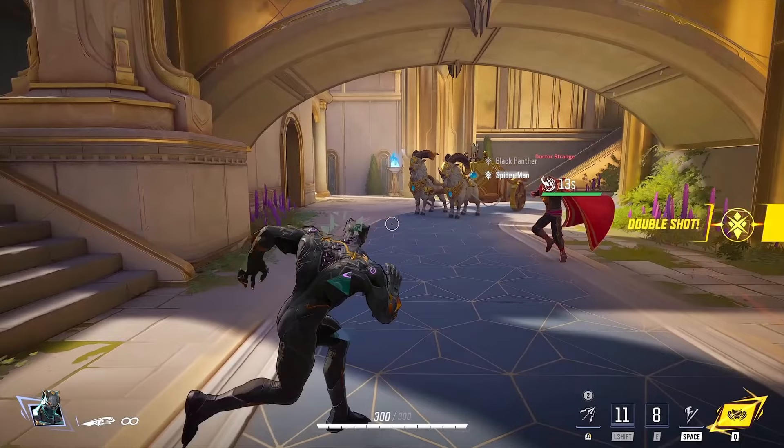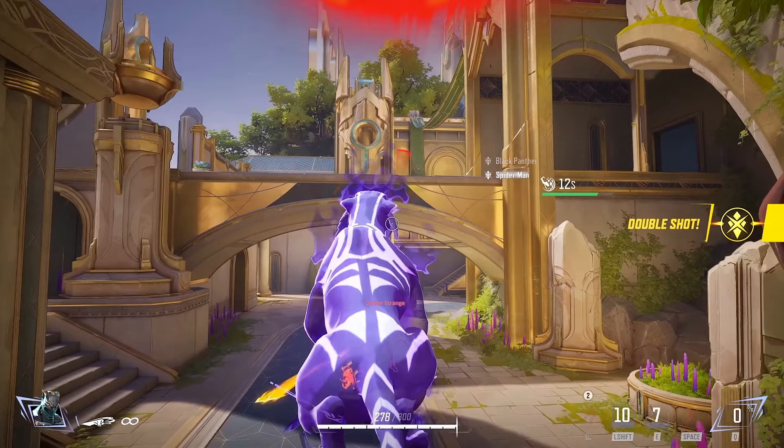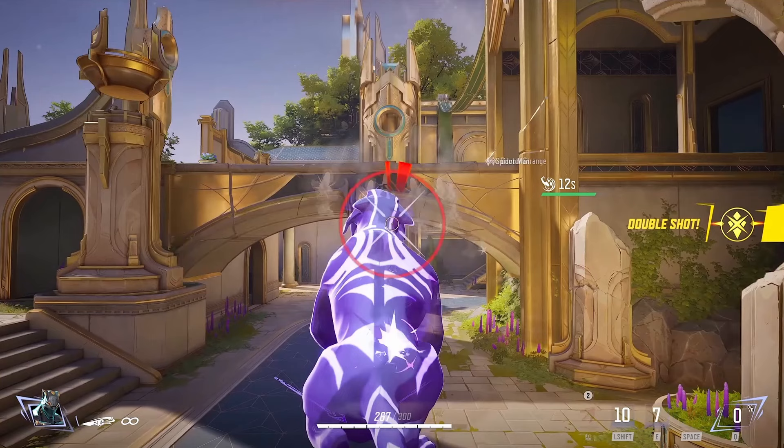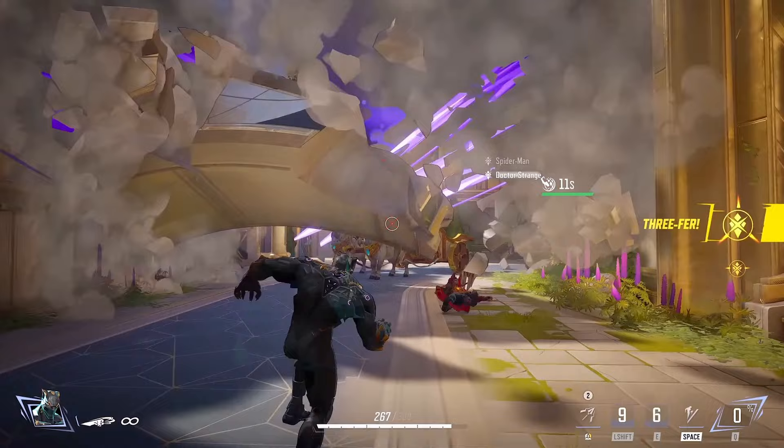Right here Black Panther uses his ultimate ability, becomes Bast, and destroys a bridge — and a Doctor Strange while he's at it. Huge hitbox on that. He clicks the air way above — like 3 or 4 Doctor Stranges above him — and still damages him. Just a huge chomp, does a ton of damage, and Doctor Strange is dead. The bridge is collapsed.